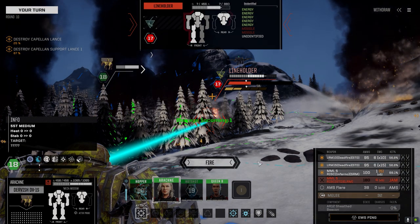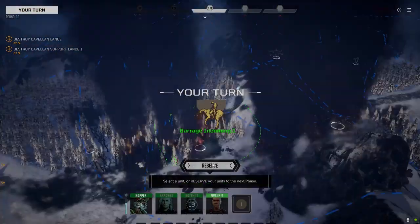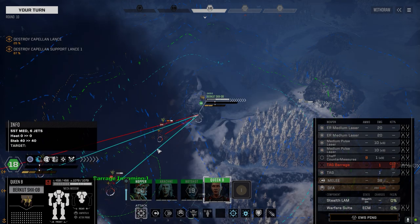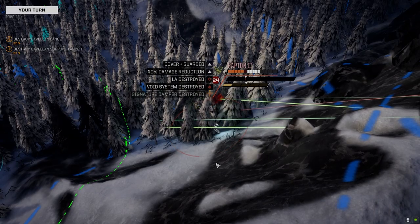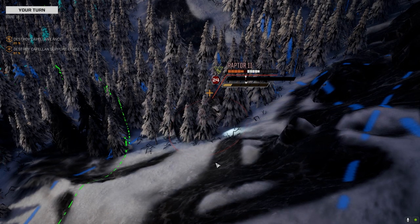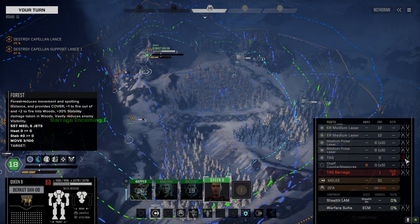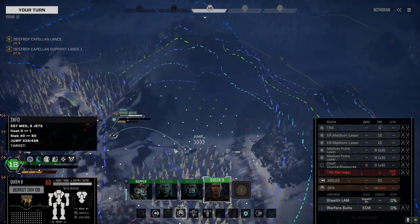Good range on the Inferno. Okay, nice and hot. Let's just shoot up the Raptor — hopefully we can land the TAG. There goes the arm. I keep forgetting to shift up that TAG — it should be shifted up to the top here so it fires first. Doesn't make that much difference probably.